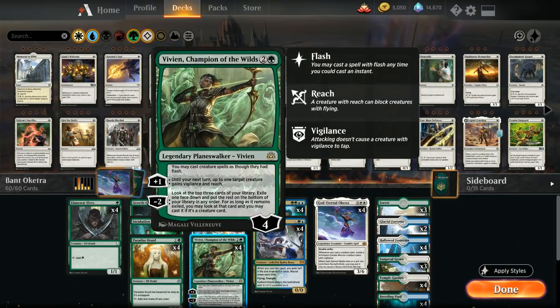We also have the full 4 copies of Vivien, Champion of the Wilds, which is also one of the build-around cards in the deck. She starts out at 4 loyalty and has a static ability letting us cast creature spells as though they had Flash, so we can play all our creatures at instant speed. This makes it a lot more difficult for the opponent to predict what we'll do next, and also lets us play our creatures on the opponent's end of turn to play around sorcery-speed sweeper effects.